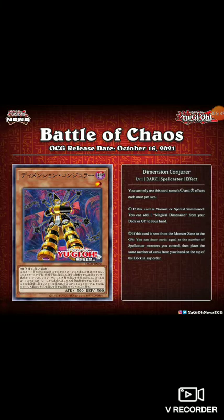Second effect: if this card is sent from the monster zone to the graveyard, you can draw cards equal to the number of spellcaster monsters you control, then place the same number of cards from your hand on top of your deck. So it lets you draw and do some hand manipulation, which is really nice. You can link it, tribute it, fuse it — whatever. And if you have a bunch of spellcasters on your field you can grab cards, put cards you don't need on top of your deck, then activate Dark Magic Circle afterwards. There's a lot of plays there.